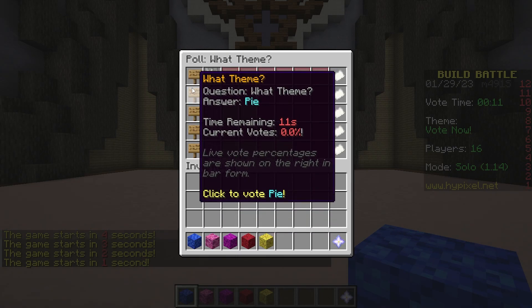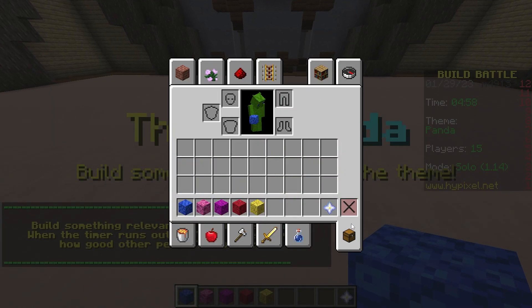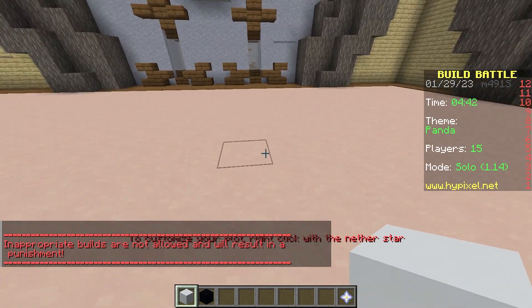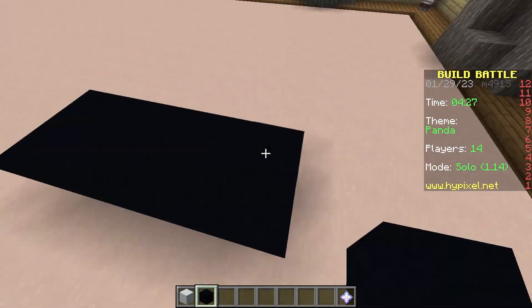The theme options are: panda, giraffe, pool, pie, bird. I'm gonna do pie. Panda is not ideal — but alright, sure. My appropriate builds are a punishment or whatever. Like I'm gonna do something inappropriate — I've never done anything inappropriate in my life. So what we're gonna do is probably like a cute one, sitting.